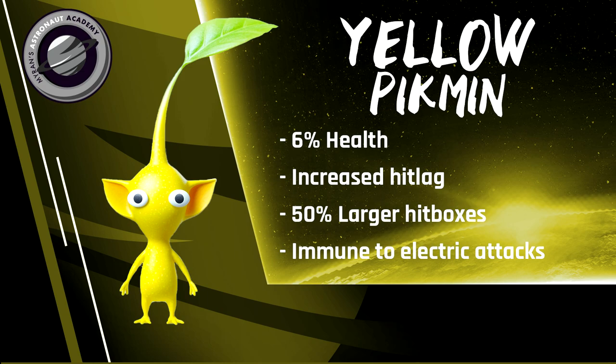Some of their best uses are for outspacing an opponent with an aerial or using their larger hitboxes to hit opponents grabbing the ledge. Down smash and down air are especially strong in this case. They have 6% health as well.